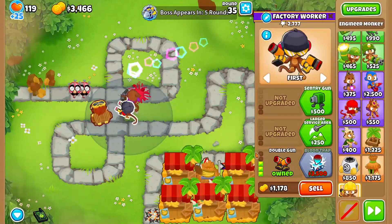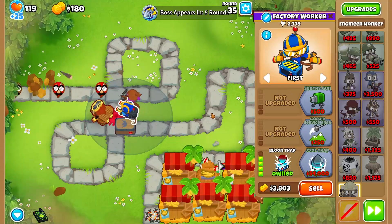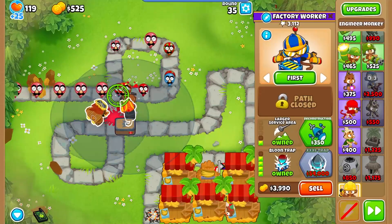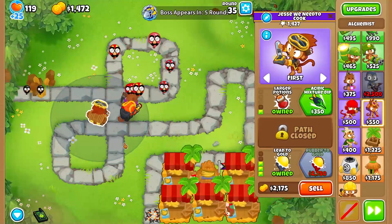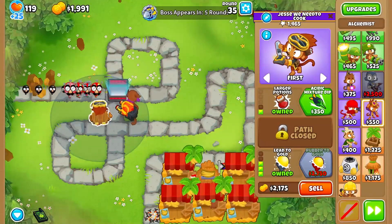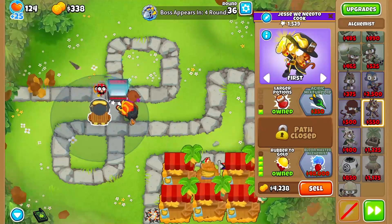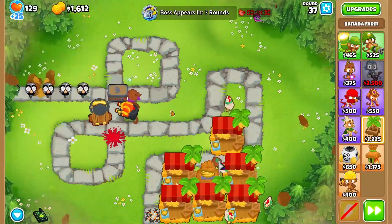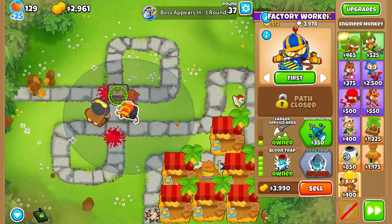Now we're going to save up for a balloon trap. So let's grab the balloon trap. We're also going to get a larger service area so that we can place our balloon trap right here. And in the meantime, we're going to go ahead and grab ourselves Rubber to Gold so that we can get even more money out of this. I'm going to go ahead and grab one more marketplace since we have the time to do so.